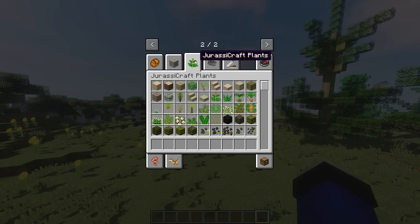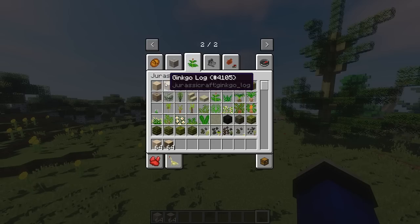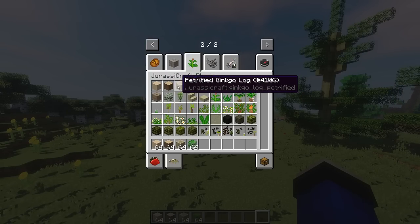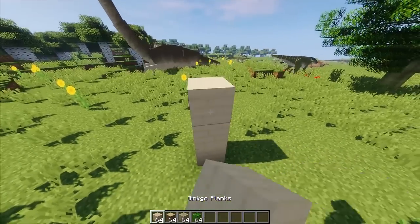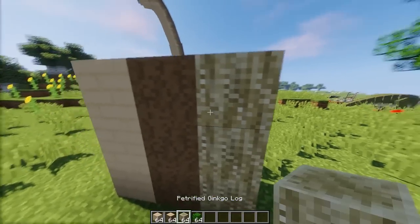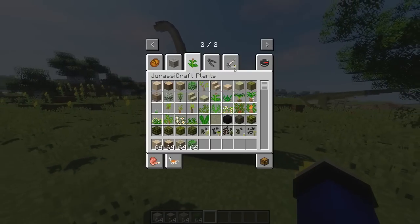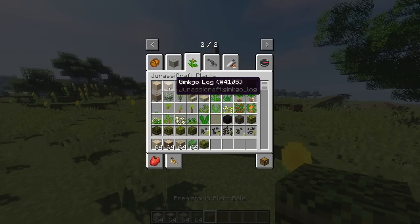Ya jadi kita langsung ke Jurassic Craft Plants. Jadi plan ini kita punya Ginkgo Planks, Ginkgo Logs, dan Ginkgo Parit - gue gak tau cara bacanya. Yang Planks-nya kayak gini, ini Log-nya, dan ada lift-nya kayak gini guys.